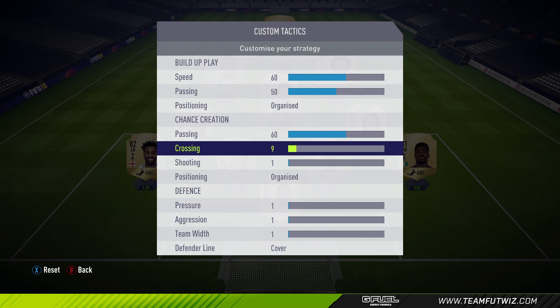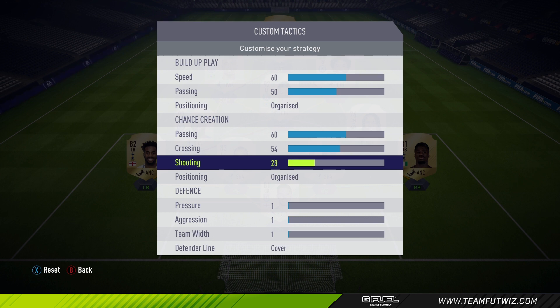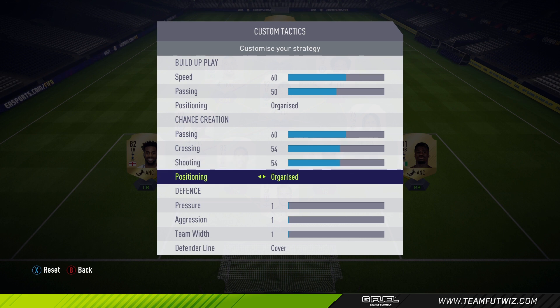For chance creation I use 60 on passing, 54 on crossing, and 54 on shooting. On positioning I use organized — I prefer that over freeform. It's personal preference, but for me freeform seems really inconsistent compared to organized.